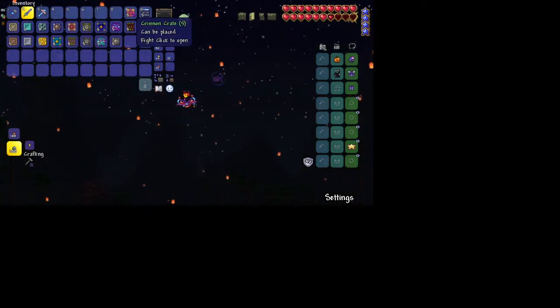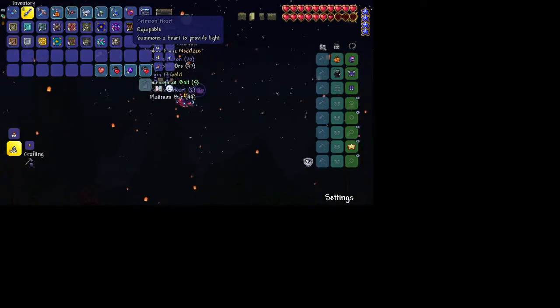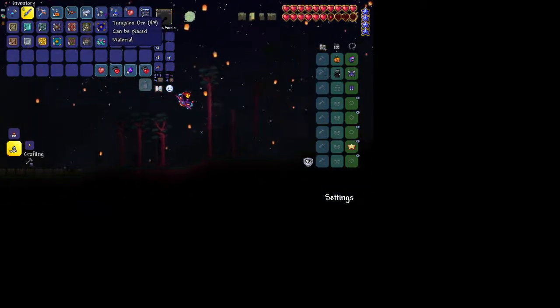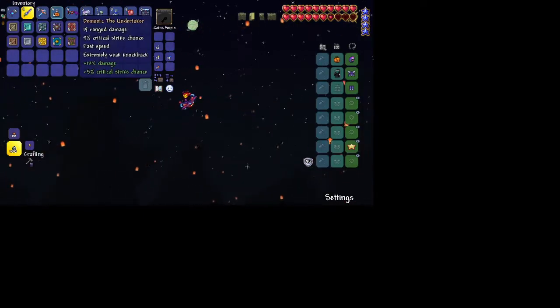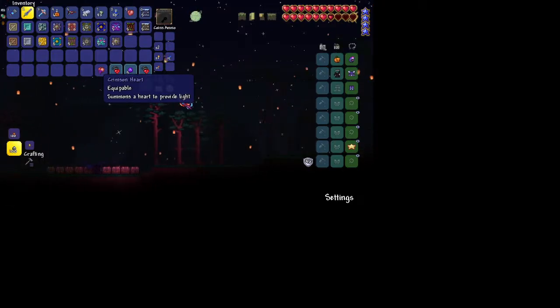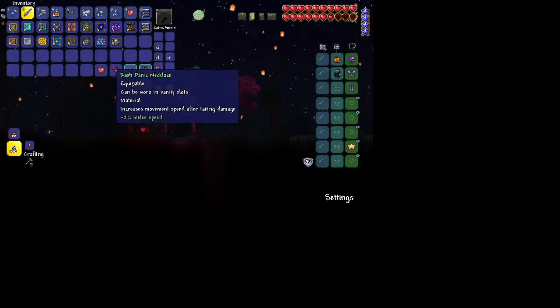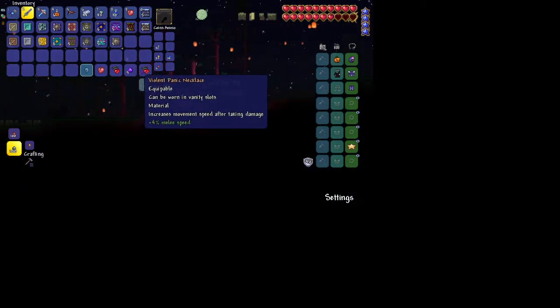Okay, next up - Crimson Crate. Crimson Heart, Mana Potion, Tungsten Ore, Platinum Bar, Demonic Undertaker, Hunter Potion, Crimson Heart, and Crimson Heart. Panic Necklace, Journeyman Bait, and another Panic Necklace.